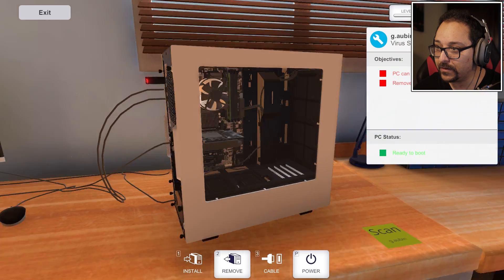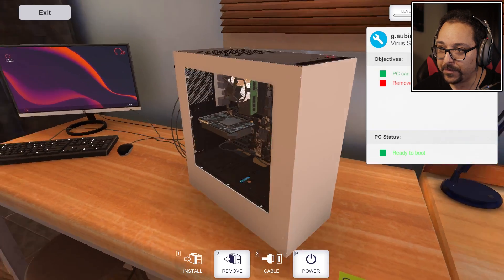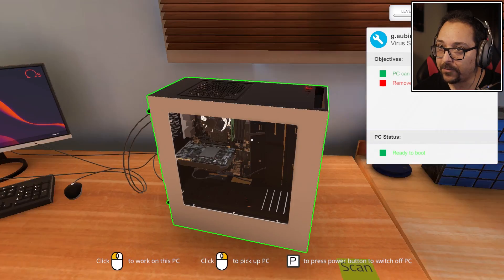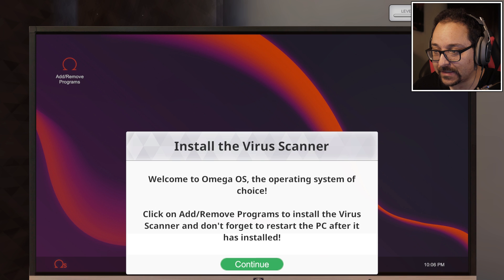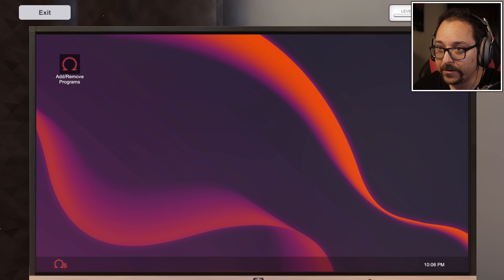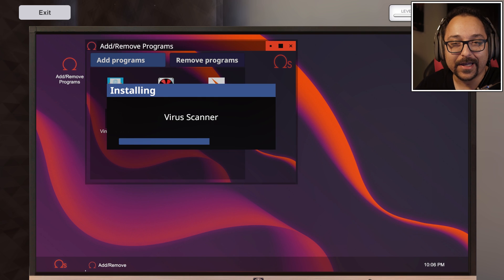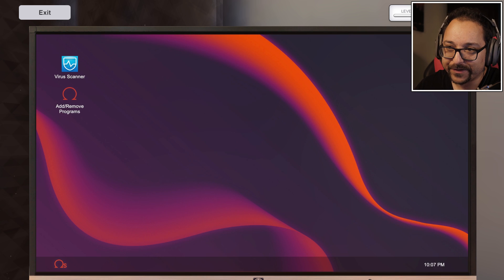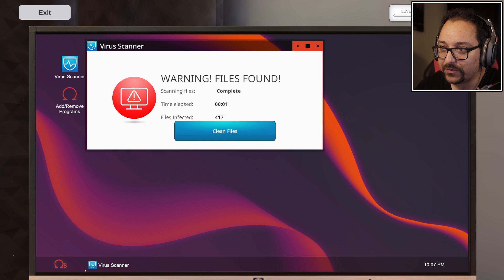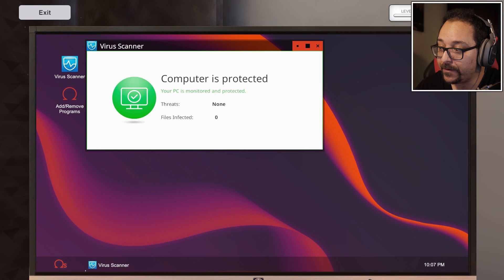Press P to power - turn it on and use the operating system. It's starting and running. Press exit, then welcome to Omega OS. Click Add/Remove to install the virus scanner. We double-click to add the virus scanner, it installs, then restart the computer. Scan for viruses, clean the files - all viruses removed and the PC can be returned. Pick the PC up and place it in the corridor.